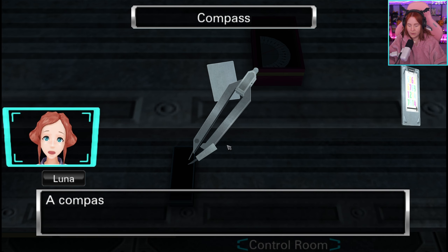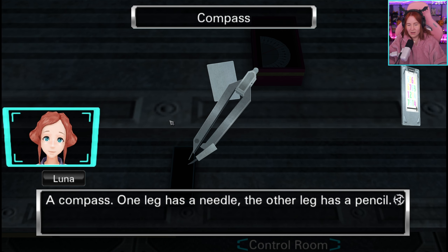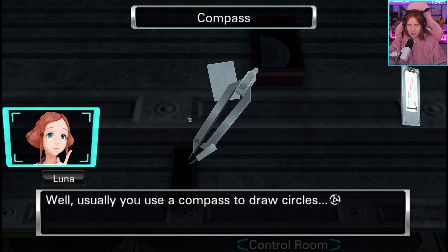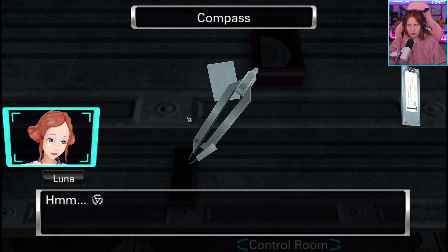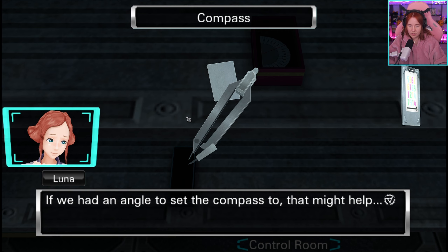A compass — one leg has a needle, the other leg has a pencil. Do you think we're supposed to use this for something? Usually you use a compass to draw circles. Where should we draw a circle, though? On a piece of paper, I would assume. How big of a circle? If we had an angle to set the compass to, that might help.